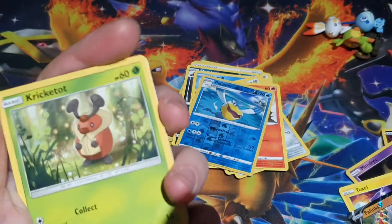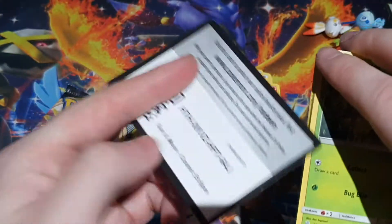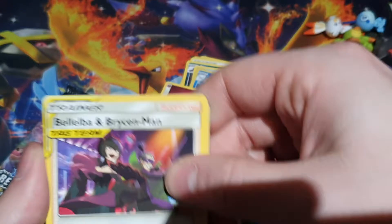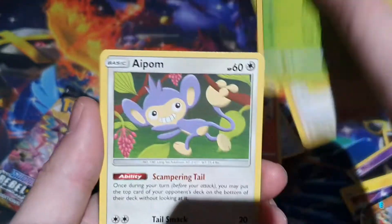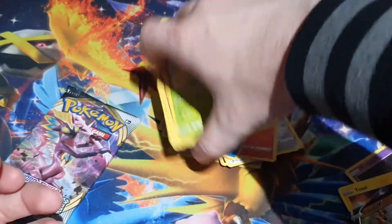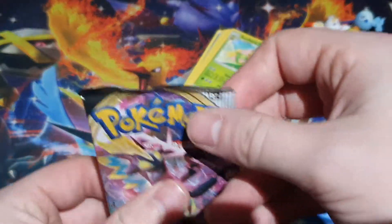Anyway, Sun and Moon Cosmic Eclipse — probably the best pack for Sun and Moon. We're not getting anything good out of here. Fairy — not even a thing anymore. The only thing we could really get is the Reverse, which is the good one, but it's a Pineco. Some trainer cards where you get the cool artwork — it's cool, you know.